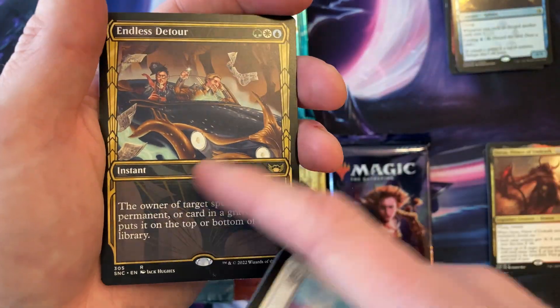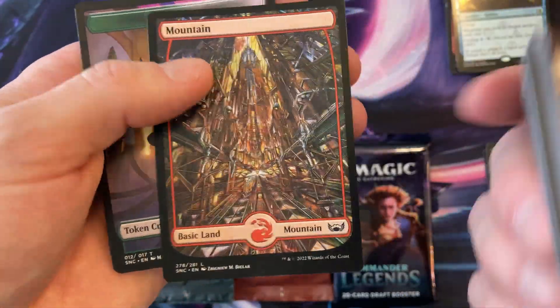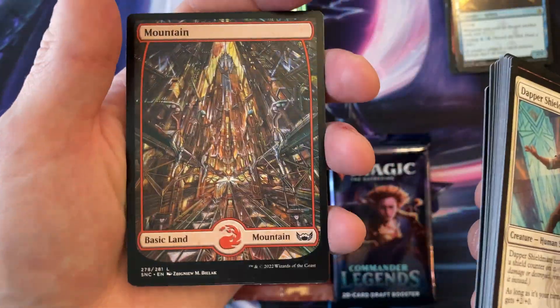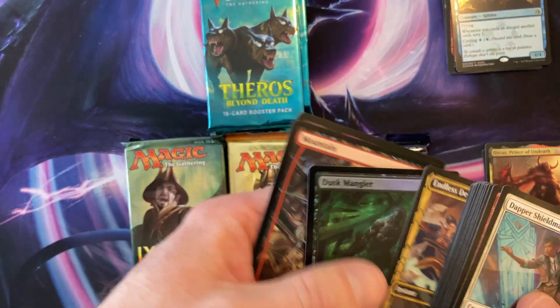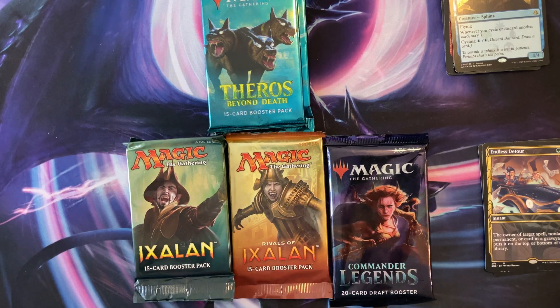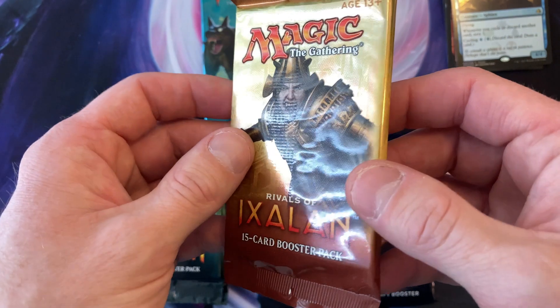Endless Detour — but we got the different one, something at least. Oh, we got a foil Dusk. And we got that type of land. It seems to me that lands are the best ones so far. I want to open — let's open up Rivals, I haven't opened that one in a while.